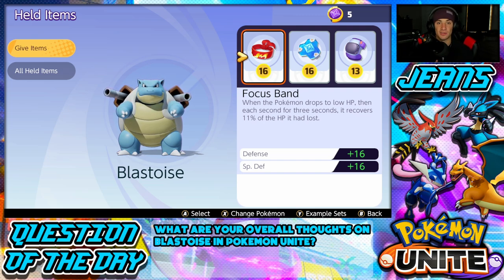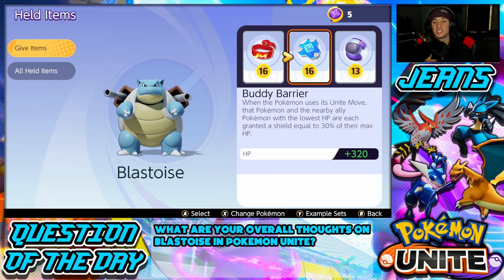Buddy Barrier: when the Pokemon uses a Unite Move, a nearby ally Pokemon with the lowest HP is granted a shield for 30% of their max HP. That's amazing — it keeps Pokemon alive and keeps you alive a little bit longer as well. It also gives a small HP buff, making Blastoise a bit bulkier.